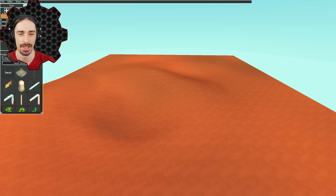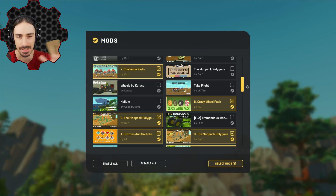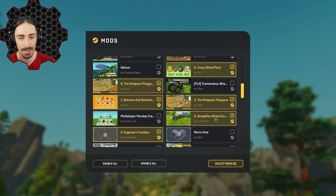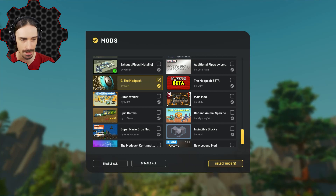If you want to submit a blueprint, here are the mods I'll be allowing. I prefer to keep the mod list small to avoid cluttering inventory space, but these selections should cover most things: Challenge Parts, the Crazy Wheel Pack, Buttons and Switches, Polygons, Polygons Glass, ScrapMan Wheel Covers, Engineer's Toolbox — which allows a drag reducer useful for zero-g creations — the Wings Mod, and the Classic Mod Pack which gives us the zero-g module. Note: don't rely on wings for control unless you're building a surface vehicle, not a space station one.